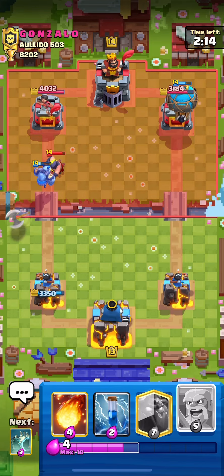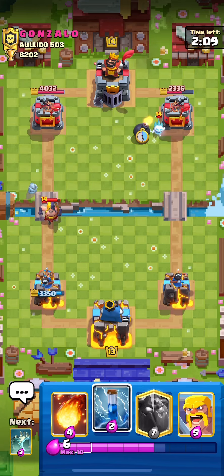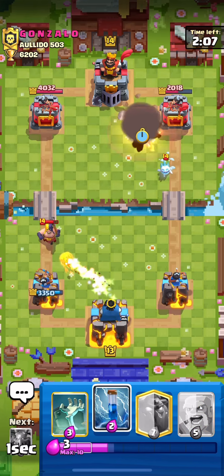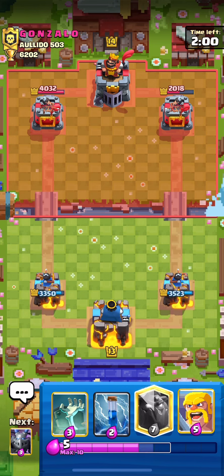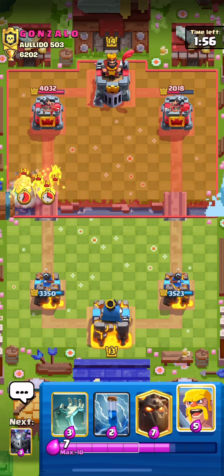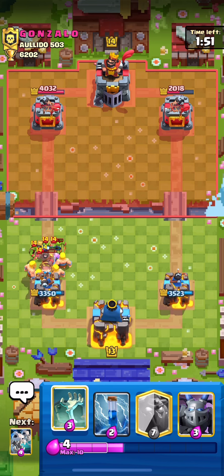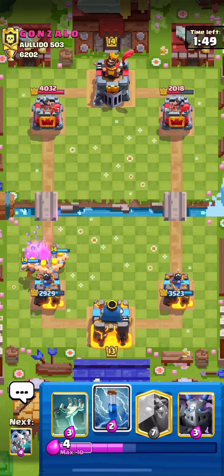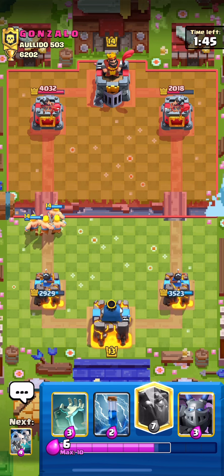I don't know what I was thinking — normally I would have just gone with the Drags or the Loon to force out something. Going Barbs here because the Tombstone won't cut it with those Goblins hanging around. We do give up a Hog hit but we're still up a nice amount of damage. For this matchup it's all about chip damage and defense — make sure your defense is on point.